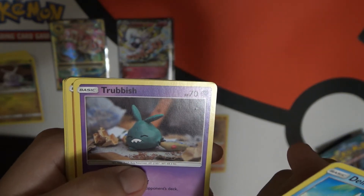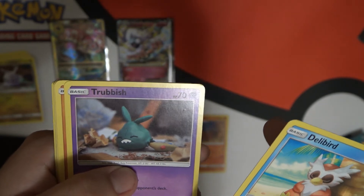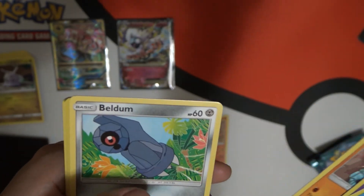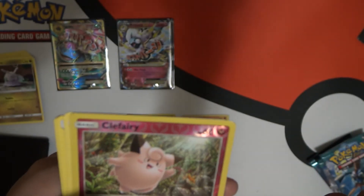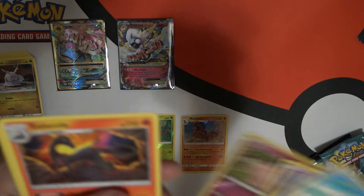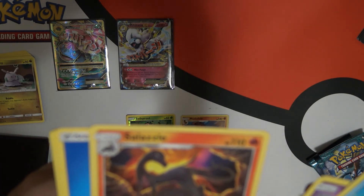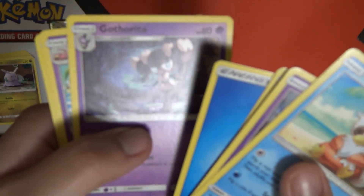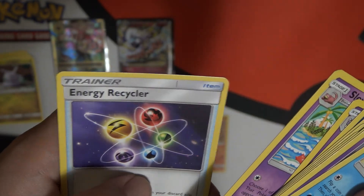That's a Delibird. Because I kept thinking Bellsprout. Toothbrush. Rockruff. Beldum. Whatever. Reverse holo Clefairy. Salazzle. Salazzle. Water. Slowbro. Energy. Recycler.